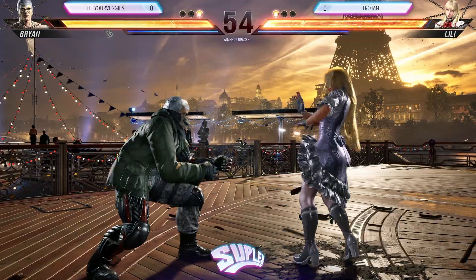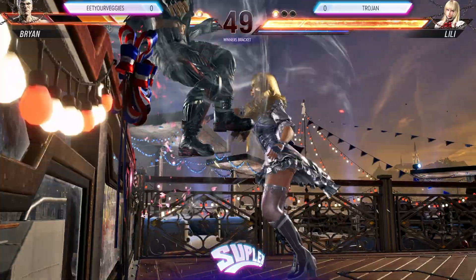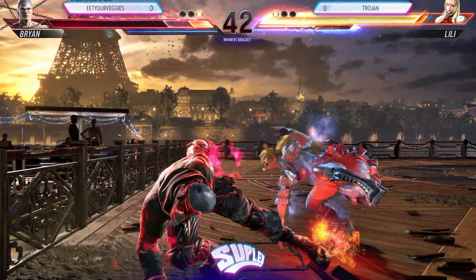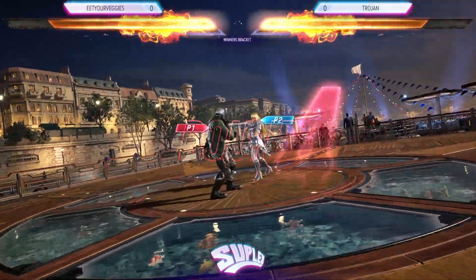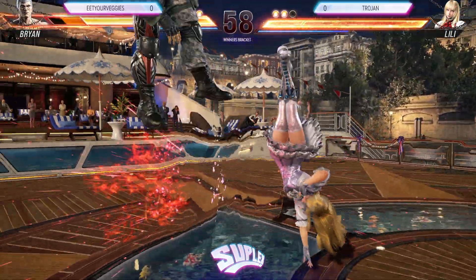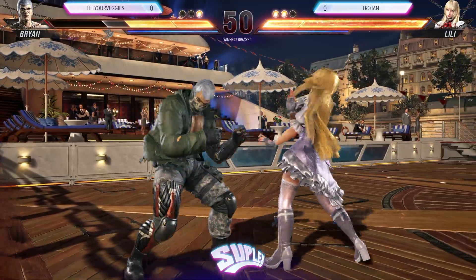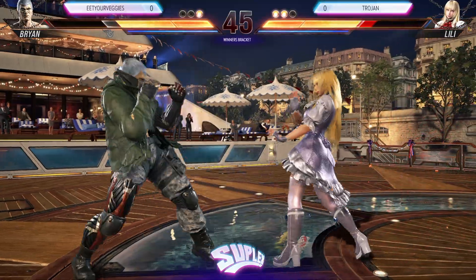Jabs. Neutral hop kick — trying to mix it up here. Back one forward gets the wall. Maintaining floats on the wall here with Lily. Let's see if Brian gets out of the corner. Eat Your Veggies is going to have to throw in more side steps — he's getting smothered with those linear attacks. Nice Matterhorn, very nice. Now we've got the wall again. Feisty Rabbit two — counter hit. Nice. Nice hatchet kick.